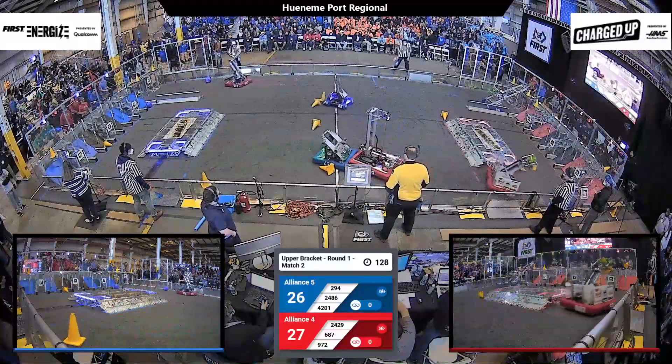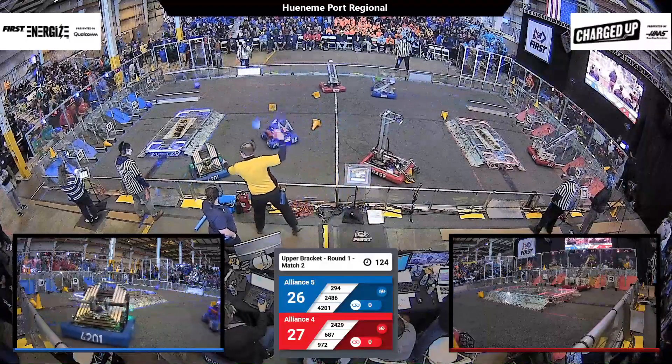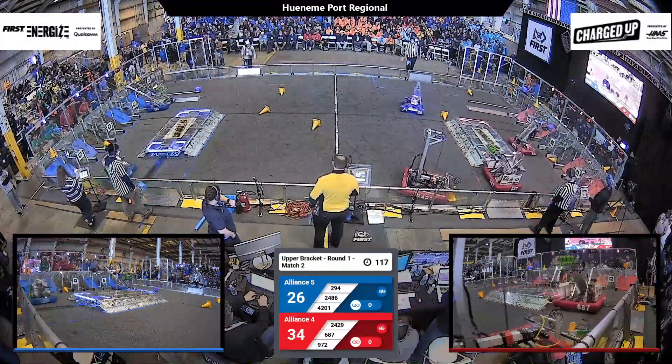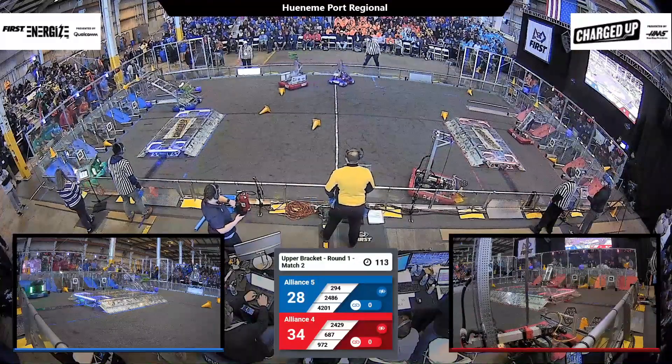294 — that's Puff as in the Magic Dragon — pulling cones. Their alliance partner, the Nerd Herd, with cones. A little contact in the middle. 2486 doing a good pushing match there — the Coconuts and their bot RecuScent. 687, Nerd Herd trying to get back. RecuScent playing a little D.